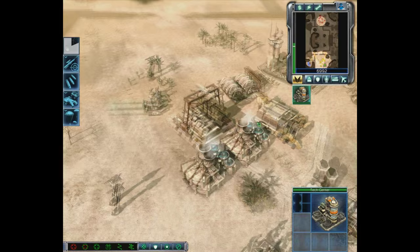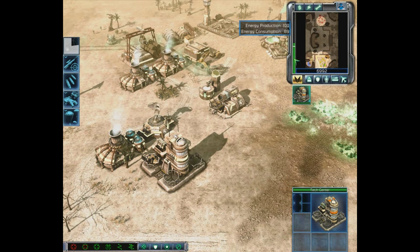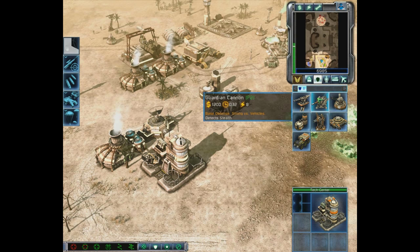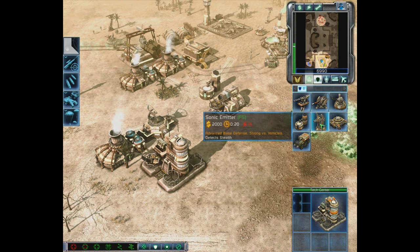They have a fairly comprehensive base — no defensive structures, but a full base nonetheless: power plants, radar, vehicle and infantry construction, and a Tech Center, so they're very high in the tech tree. It's important to know how high in the tech tree your opponent is when sizing them up. We're a bit low on surplus energy production, so we're building another Power Plant and additional defenses.